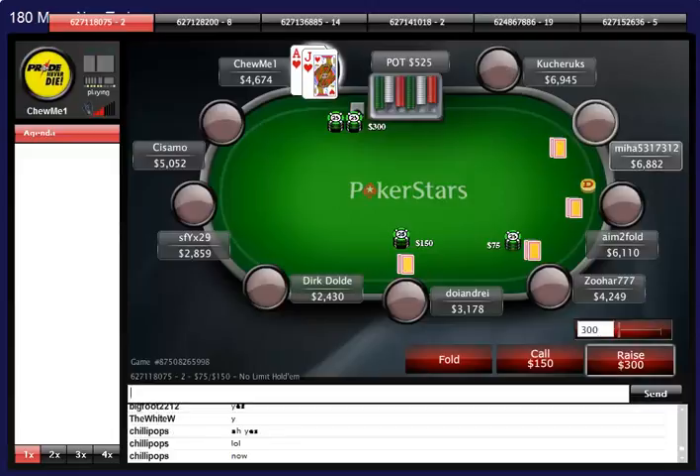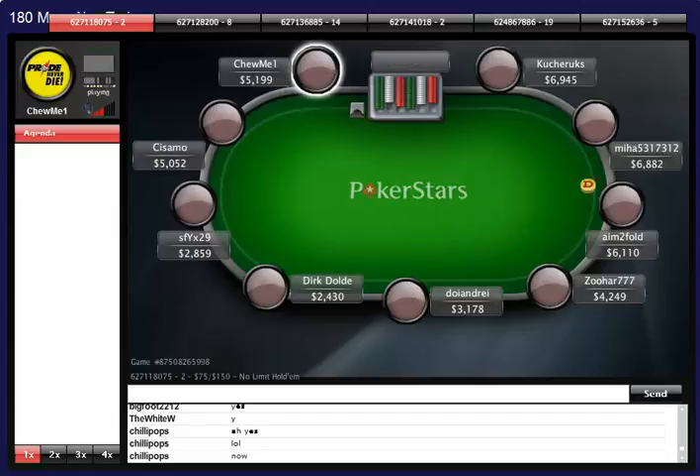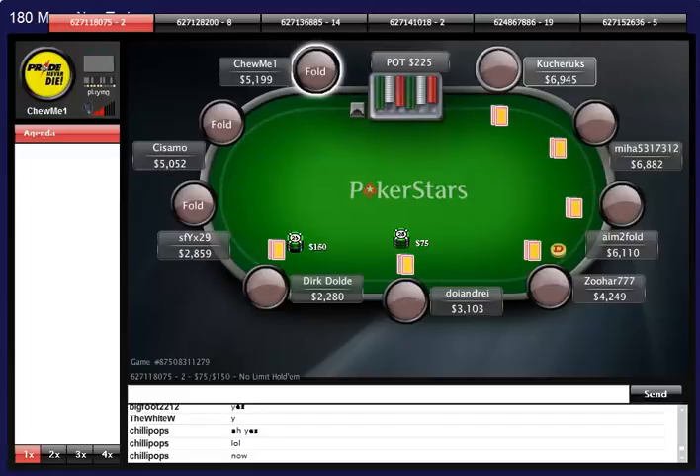Hello guys, welcome to live training and welcome to non-turbo 180-mans. Today I'm playing a bunch of $4.50 180-mans non-turbo, so we have 15-minute blind levels and we all start with 1500 chips.